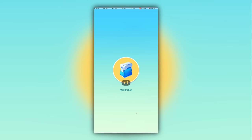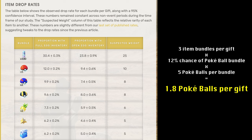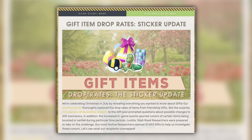Gifts are a valuable daily task in Pokemon Go, being a good source of both items, XP, and scatterbug encounters. They're a great way of getting Pokéballs, with each gift giving an average of 1.8 regular Pokéballs, 0.6 Greatballs, and 0.3 Ultraballs, as of a 2021 investigation by The Silph Road.